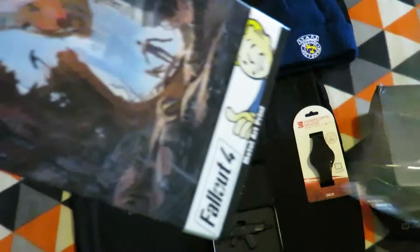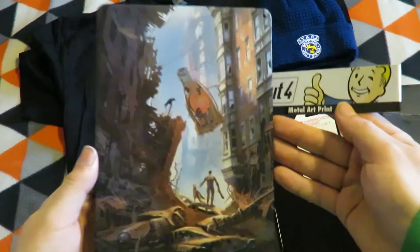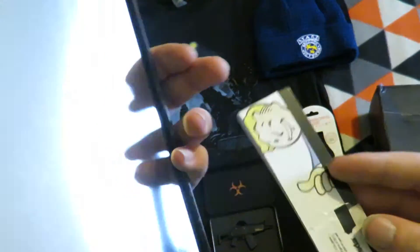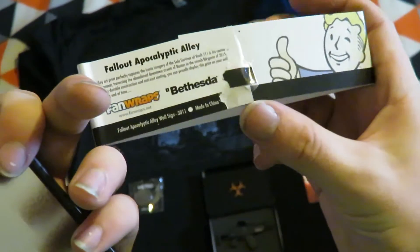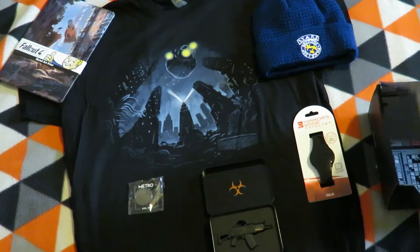The next item is a Fallout 4 metal art print. It has a hole in each corner just to mount it, and it looks like it's actually an official product — they have protective cardboard on it, probably covering a price sticker from the factory.